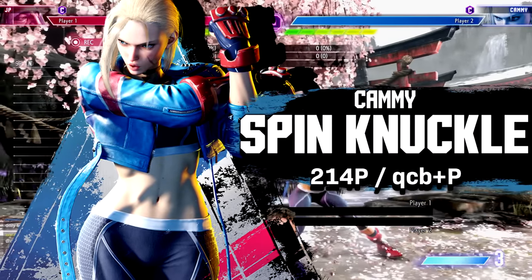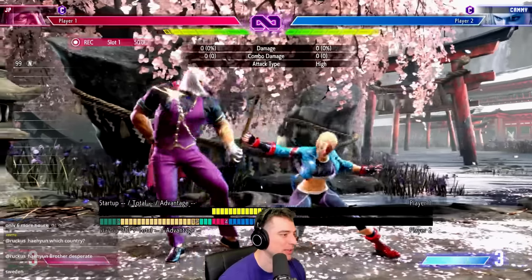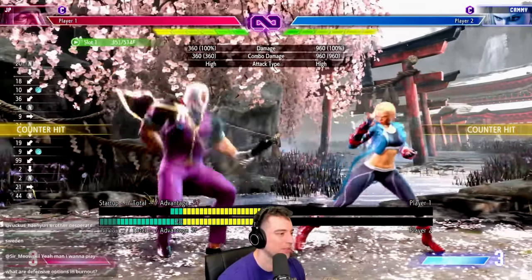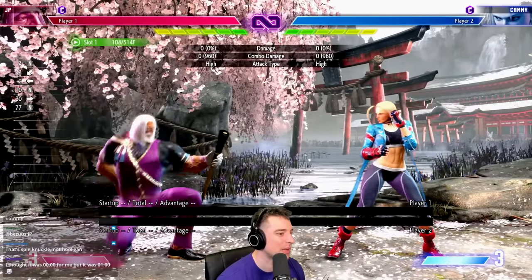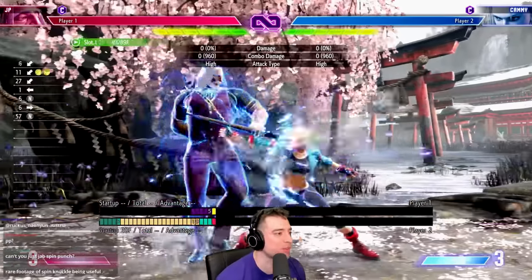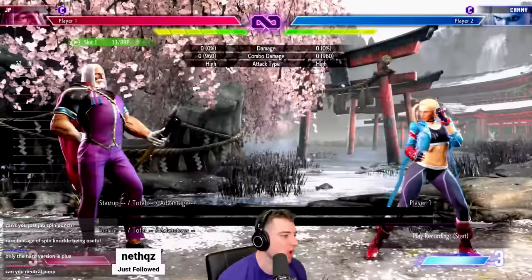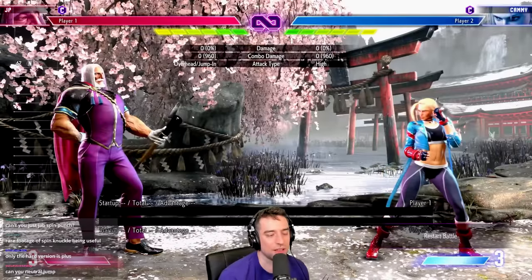Cammy has something very similar with her hooligan. The light hooligan is minus and the heavy hooligan is plus. Just like Marissa, you can try to jab her out of the move — the light version is hard to beat, but if they do the heavy, you'll actually get your jab punish. Against the spin knuckle, you should honestly just block because she's going to be minus a lot. Your best bet against this move is just try to parry, and if they're always doing the heavy version, try to knock them out of it.